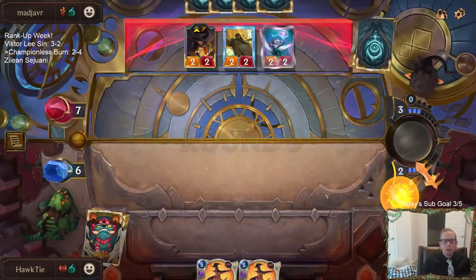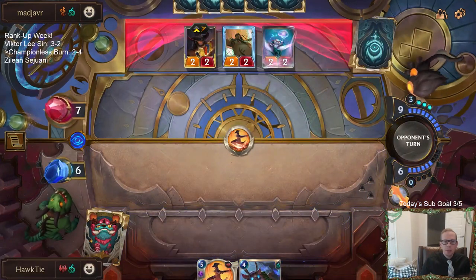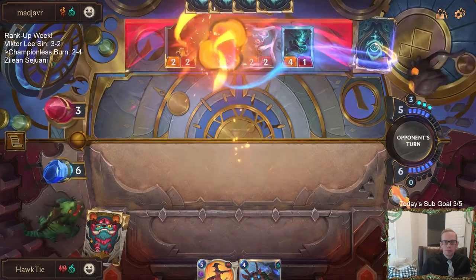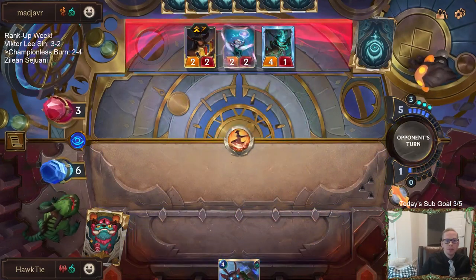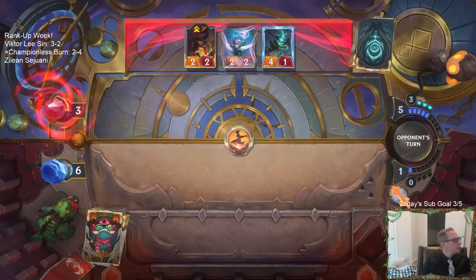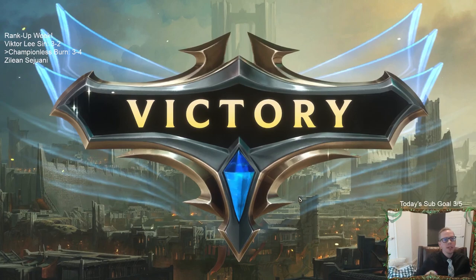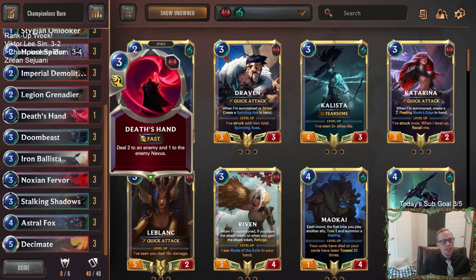Decimate, decimate, decimate! We beat the Go Hard deck! They didn't play Withering Whale. They did have multiple Twisted Fate red cards. The first Twisted Fate they used blue card - that was kind of a mistake, they should have waited for red card. They should have been a little bit more patient. Didn't get to draw the Death's Hand.